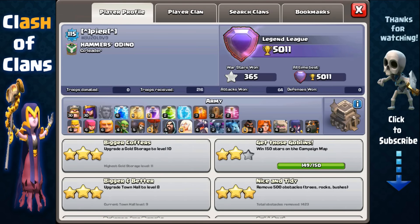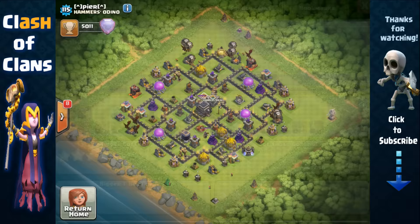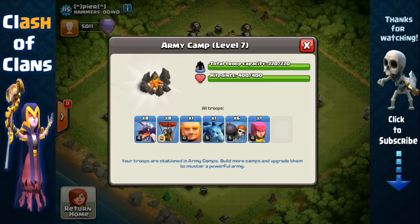Hey guys, it's Sash, and I just want to make a quick announcement and congratulate Pierre, who has just become the first Town Hall 9 player to reach Legend, which is an incredible accomplishment. Looking at his army camp here, you can see that he uses the standard Town Hall 9 drag loon trophy pushing method.